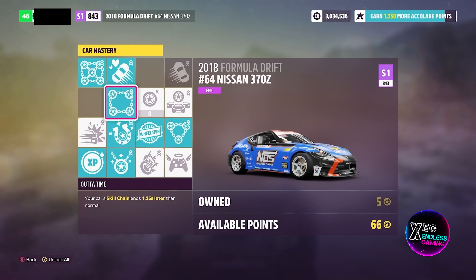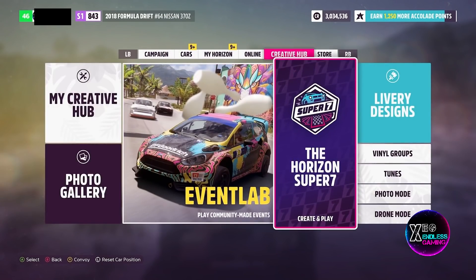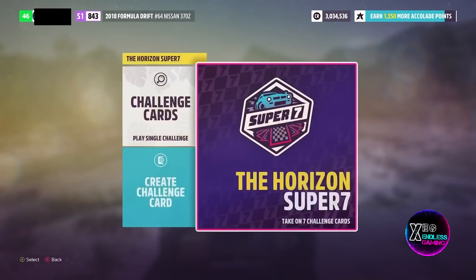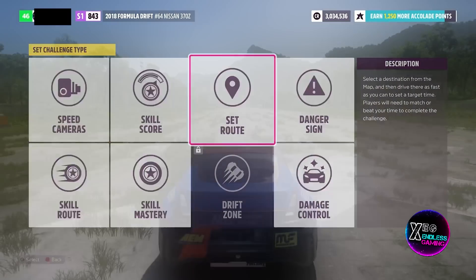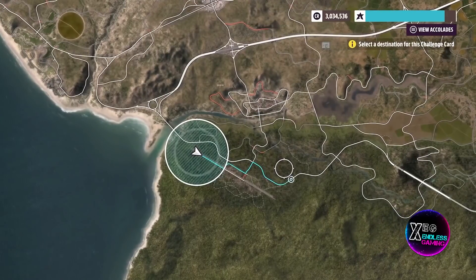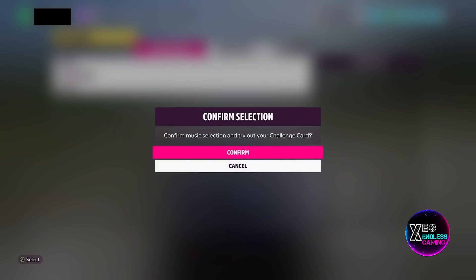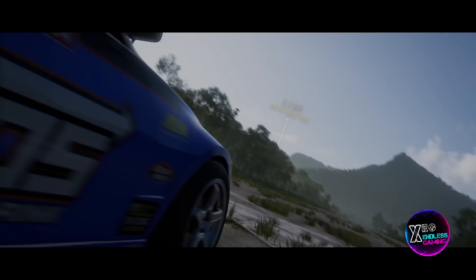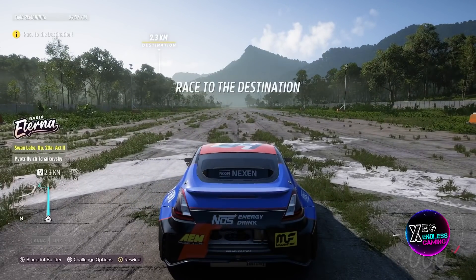To start the glitch, go into the Creative Hub, scroll down to Horizon Super Seven, and create a challenge card. Once you're there, just set route and place a waypoint anywhere — it does not matter. Confirm the settings without changing them, then select random and confirm that. You should then spawn in.